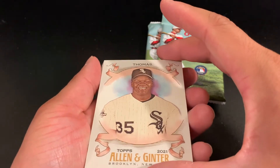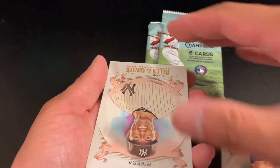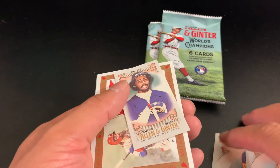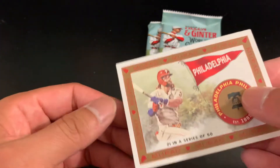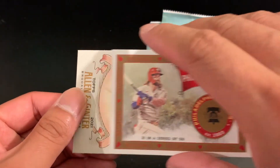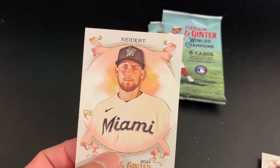Thomas, Taveras, Rivera. Baines — got a Philadelphia with Bryce Harper, and a Nidart.